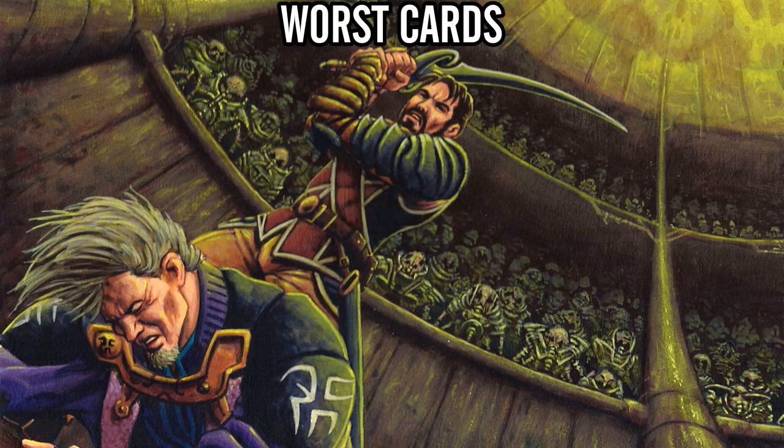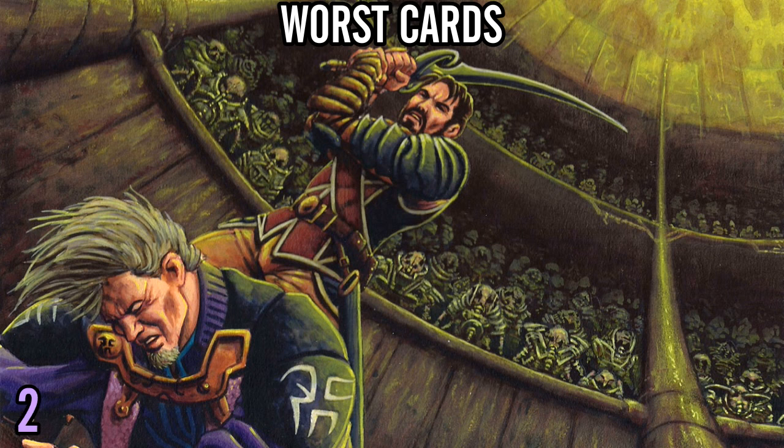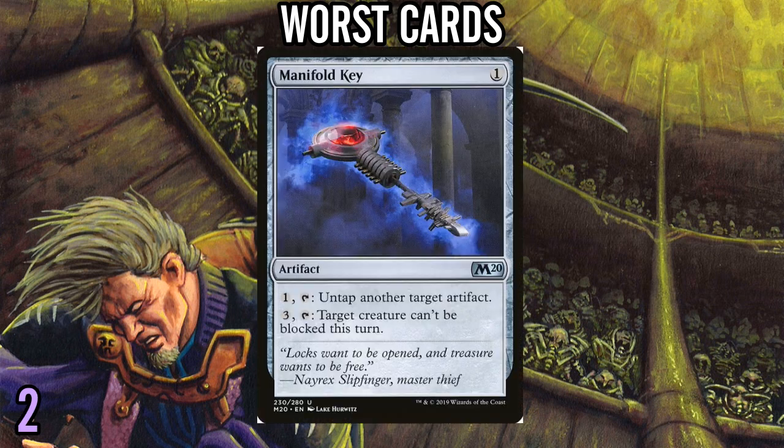Now let's move on to the worst cards — just a three-card list. Number 3: Underworld Ragehound. If you're 100% all-in on aggro, Ragehound might be a card you want to play, but there are a lot more desirable three-drops, so I just haven't found myself playing it. Number 2: Manifold Key — there's just not really a lot this does other than untap Steel Overseer and a couple of other things. You have to be 100% on artifact synergies to play Manifold Key, and 100% on artifact synergies is way worse than being all-in on aggro. There's just not a whole lot of times where you're going to end up playing it.